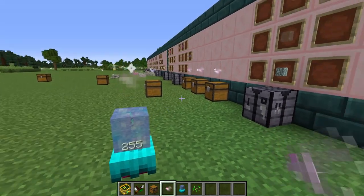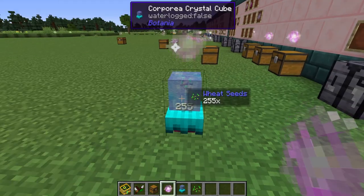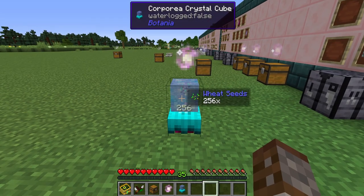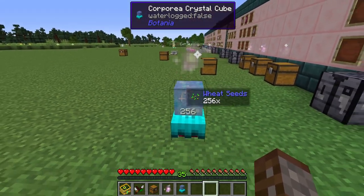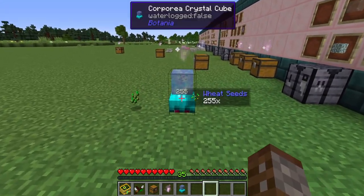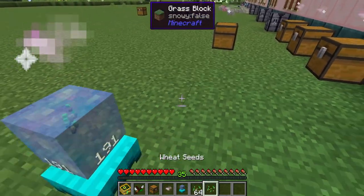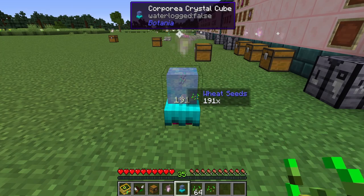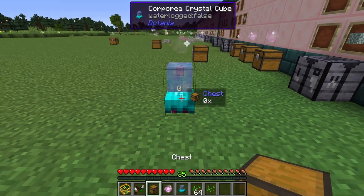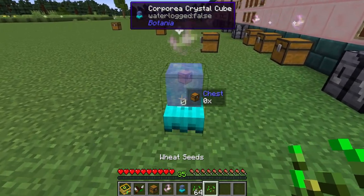Once the corporea spark is connected, the crystal cube can see how many seeds are inside — we can see we have 255. To take an item out of the system in survival mode, left-click for one item or shift right-click for a whole stack. You can also reassign what item it monitors at any point, or use your wand of the forest to shift right-click and lock it to a specific item.